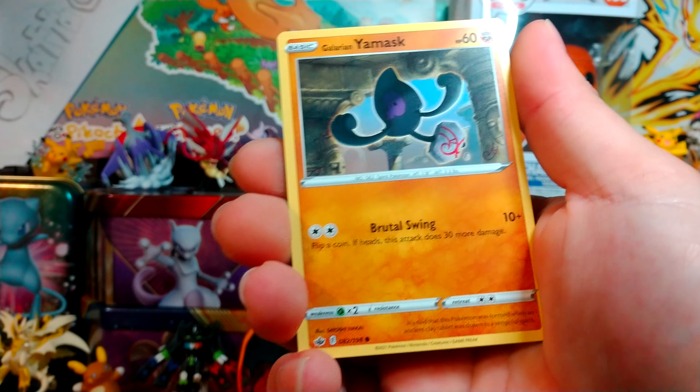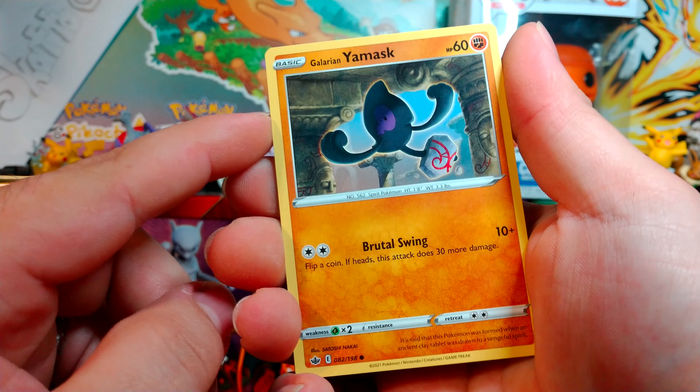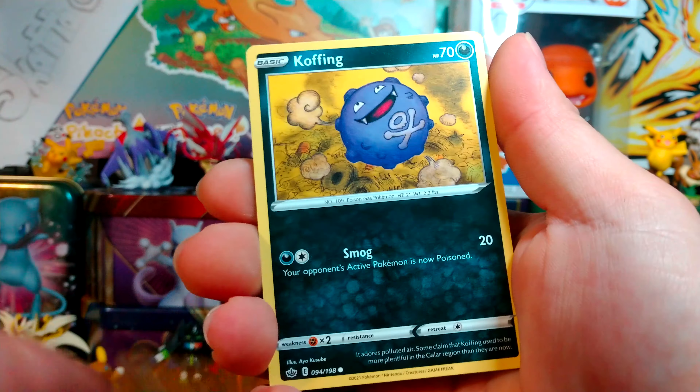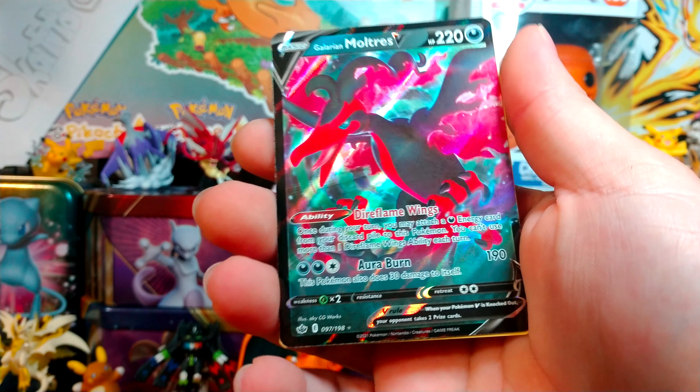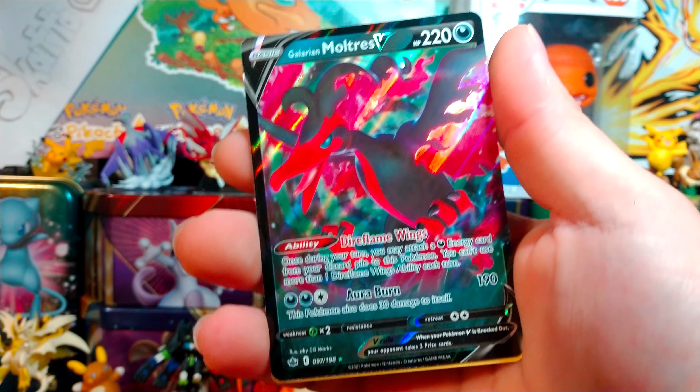What's up people, Scatamines here, welcome back to the second opening of Chilling Reign. We got six packs to open today. Last episode our luck wasn't too good and we only got a Tapu Bulu holo, so hopefully we have better luck this time. Let's get started.